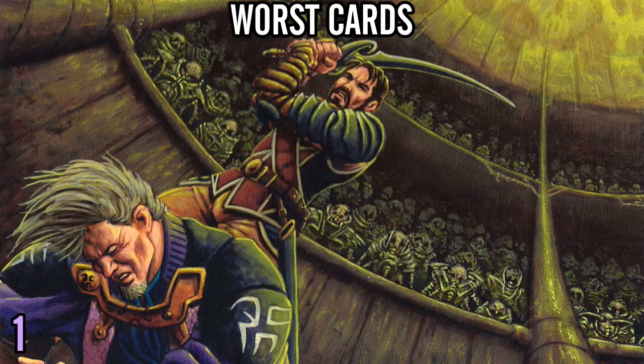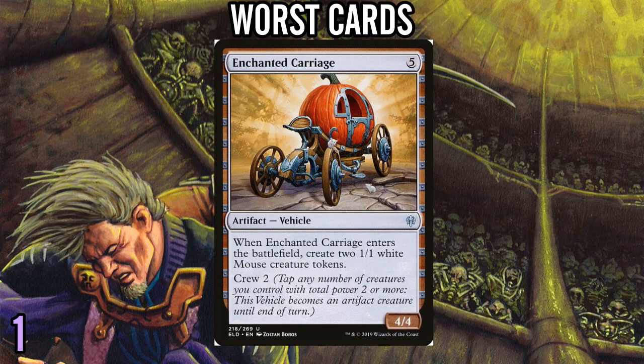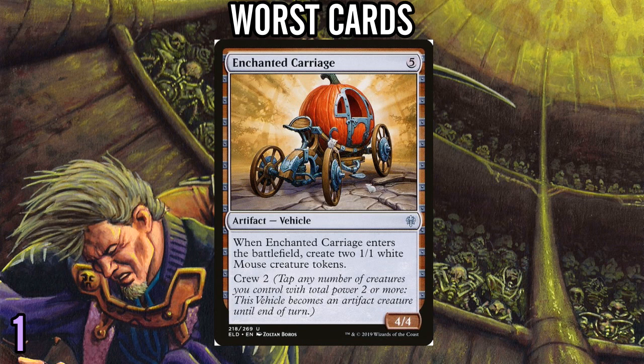Number 1 worst card: Enchanted Carriage. I guess you could make the argument it's decent against sweepers, and there are some sweepers in this format, but you still have to have creatures to crew it. If you're playing Enchanted Carriage, I feel bad because there are just way better cards you could be playing at this mana cost. Don't play Enchanted Carriage. But, four lists later, one eternity later, we are done with this one! I hope that's enough information to help you do pretty well in the Arena Cube.